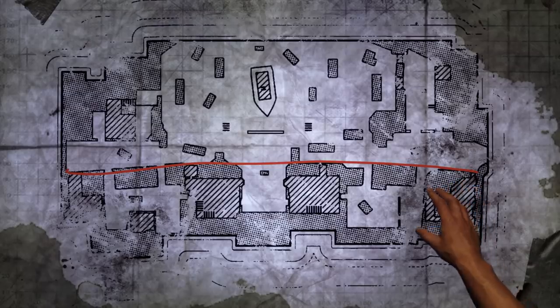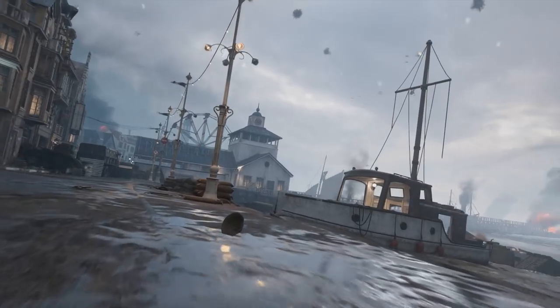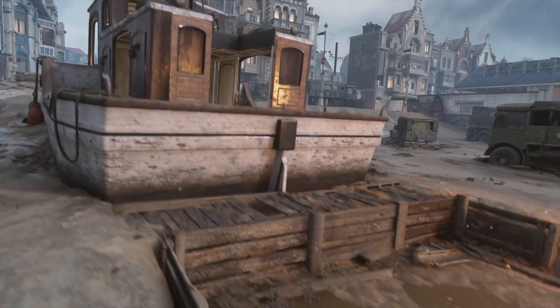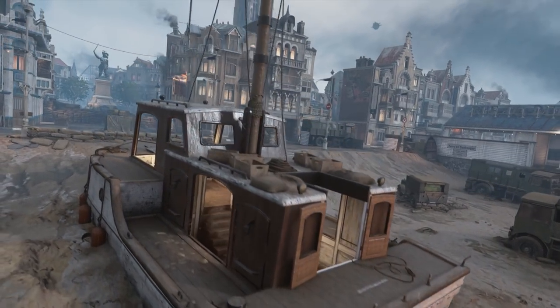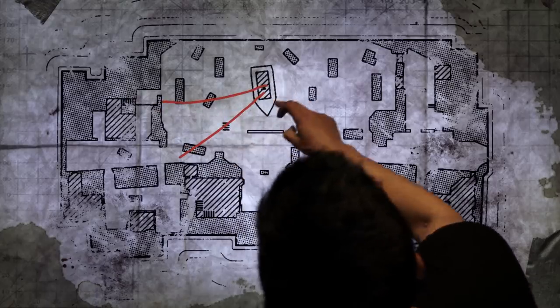But if you prefer more long-range, mid-range options, then you want to stick to the beach and the boardwalk sections of the level. The boat is a very strong position in this map. It gives you a lot of vantage points to look at. You can control a large portion of the map from it, so any enemies trying to approach you, you have visibility over them.